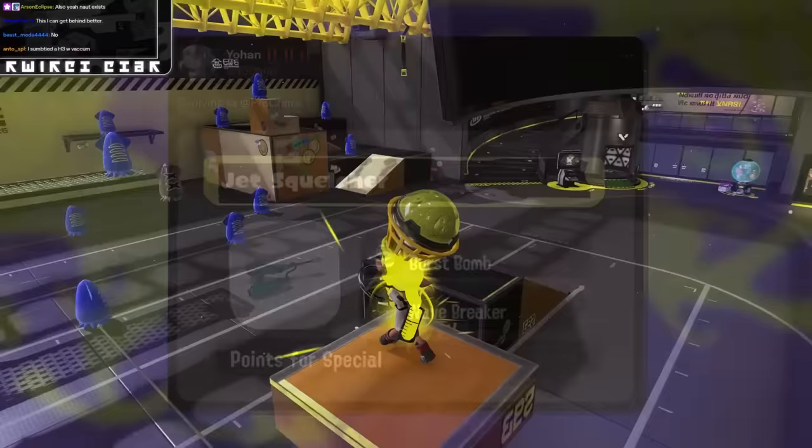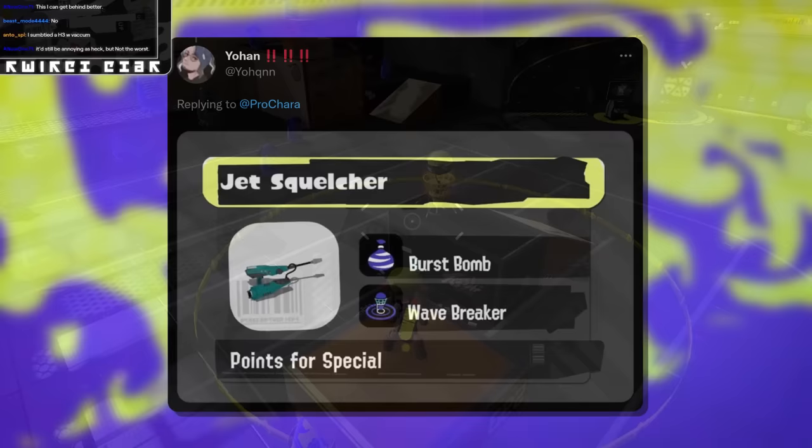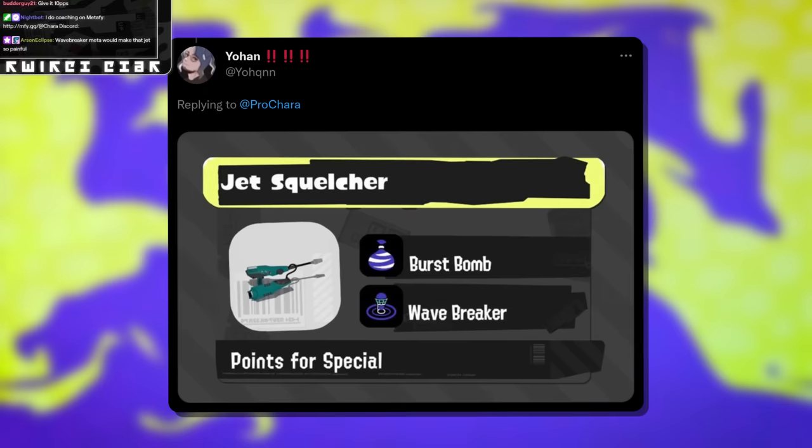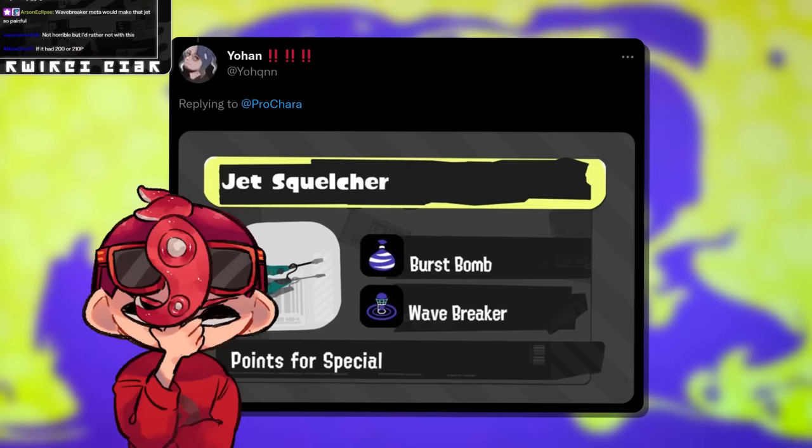Johan wants Burst Bomb and Wavebreaker on Jet Squelcher. I'm kind of okay with it — Wavebreaker has less global range so it's fine, and I've never had a problem with the Burst Bomb. I still think it'd be a little too good, and my main problem is it would compete with Heavy too much and kind of push Heavy out of the way. But if they put this in the game, Heavy would still have a few places it could be used. Not being unhealthy for the game is really all I care about with this weapon's second kit.